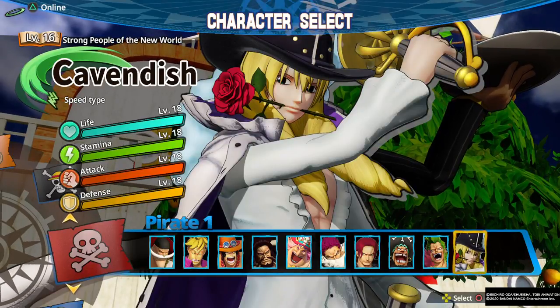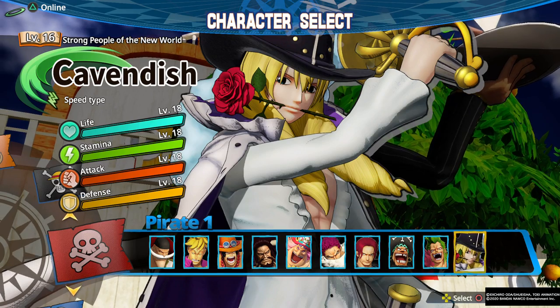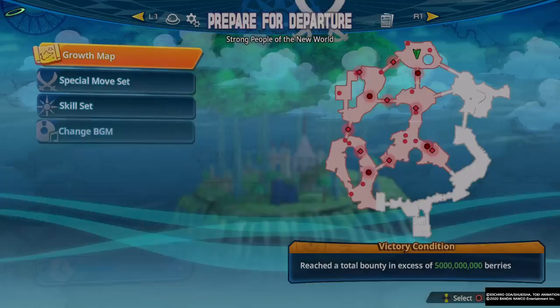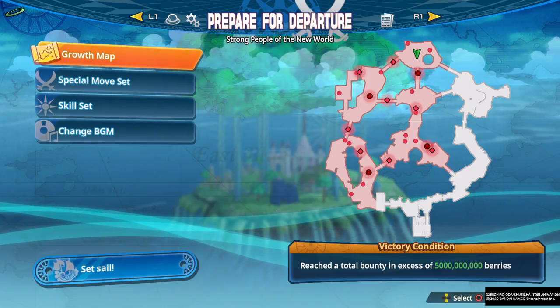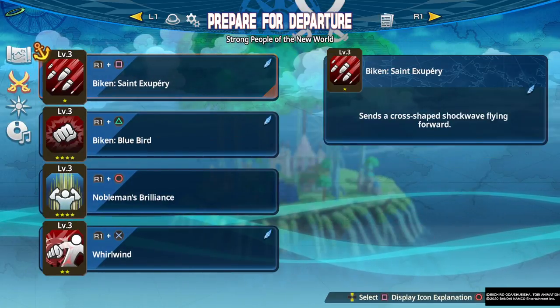What's up everybody, Swillow here, and today we are doing our next Pirate Warriors 4 character guide. Today we will be covering Cavendish. Cavendish is a newcomer — there was a lot of hype for this character pre-release. I feel like that sort of fell off a bit after the game came out. Maybe he didn't end up as strong as some people thought, but he is still a really solid character with a lot of interesting options. Very fun to play as, so let's get right into this.